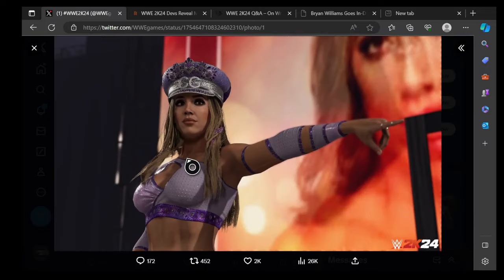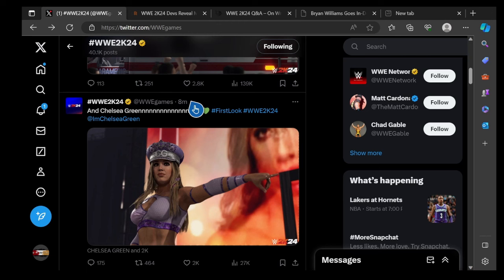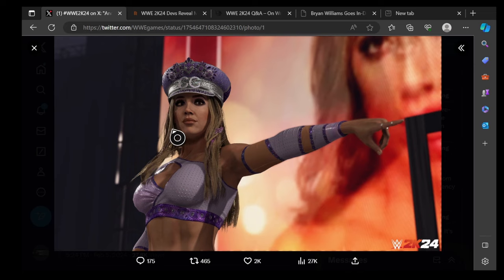This is the first look at Chelsea Green in WWE 2K24 — this is actually her model. It looks dope, though it looks a bit like a 2K23 body. I love the hair, I love the outfit — everything looks great. The hat is on point too, you can see the C and G with the attention to detail, the glitter on the hat, and the hair physics are good as well. Her titan tron in the background is dope. This is one of the first new superstars they've shown in 2K24, and from first glance it looks fantastic.